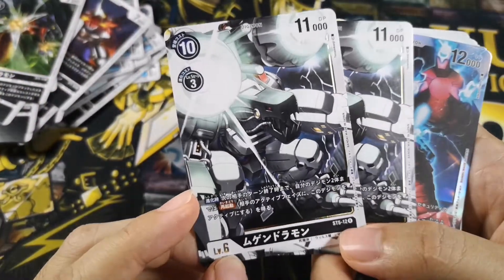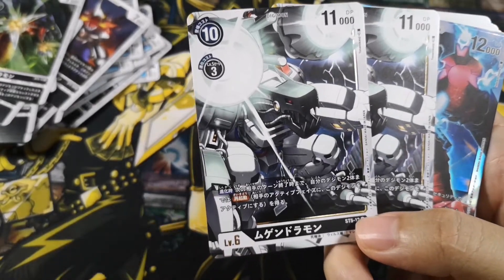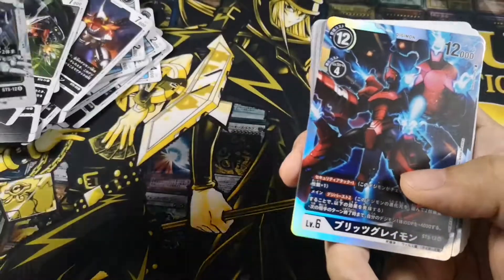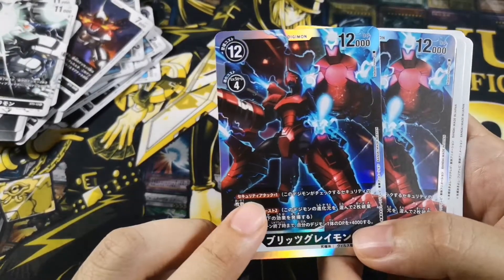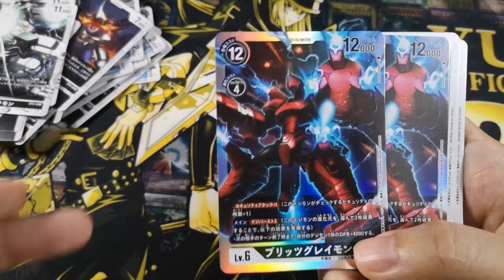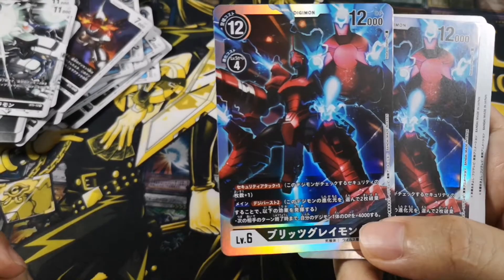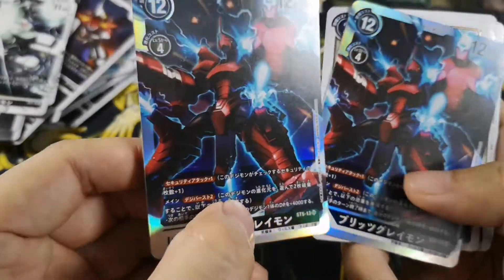This is Mugendramon — when you evolve it, you get to choose 2 of your Digimon and it has Reboot. Pretty good. Then you have Blitz Greymon, which has Security Attack plus 1. After that you have Digiburst, and when you remove 2 Digivolution sources from it, you get to give one of your Digimon 4,000 BP. That could be good — I really love the artwork.